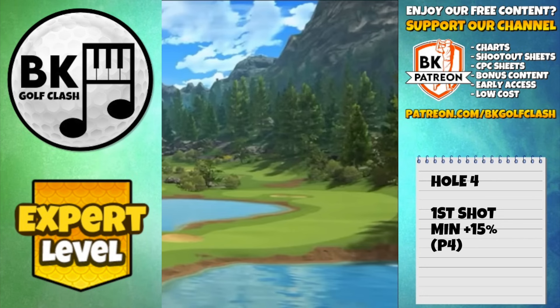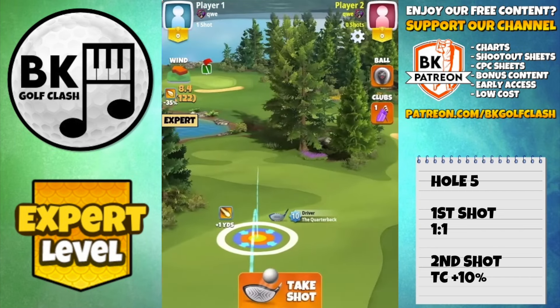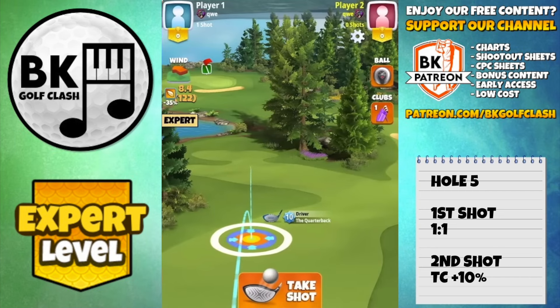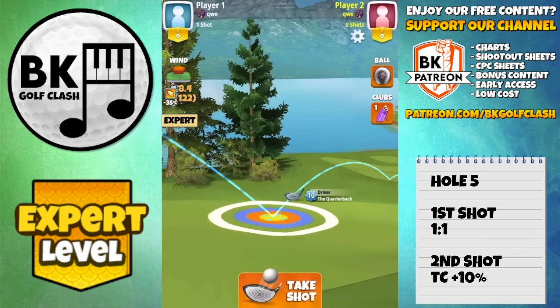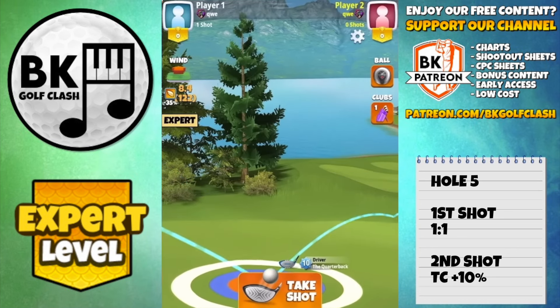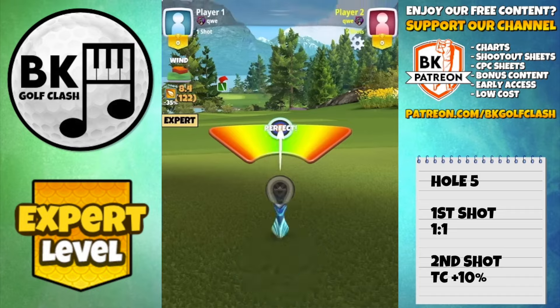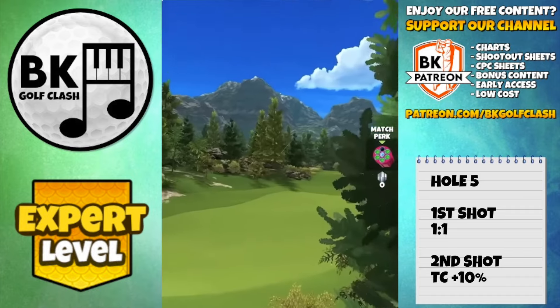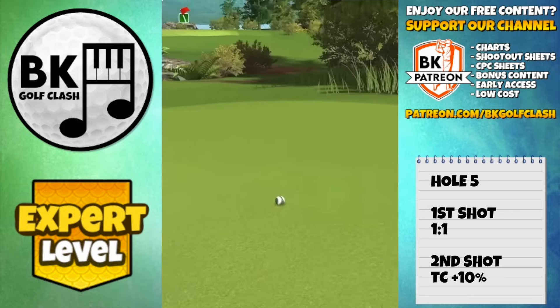Hole number five — two ways to attack the pin for the eagle. Showing the Guardian bounce on this video; the other is an aggressive rough bump but you'd need a sidespin four ball. In the interest of free-to-play, showing the Guardian shot. One and a half backspin with the Quarterback, white ring touching the rough at plus zero. One-on-one adjustment: 8.4 wind, adjust 8.4 rings. A nice simple bounce. In my opinion it's not worth trying to send it — you've got two layup options: the Guardian or the rough bump.